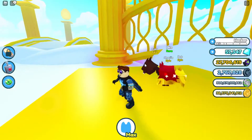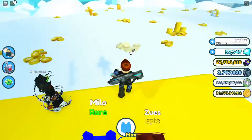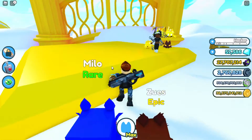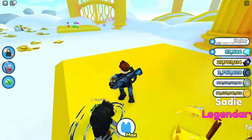As soon as the chests spawn you want to kill them and you should get lots of candy. It's gonna take some time for it to spawn, but that's pretty much the strategy. If you have an auto clicker you can auto click, and that's pretty much how it works.